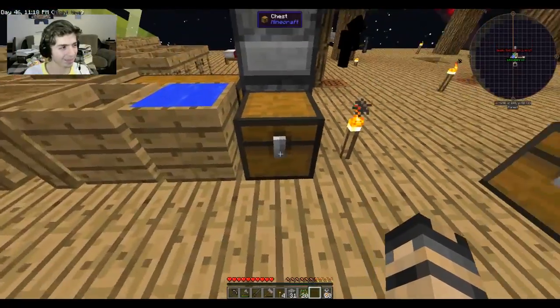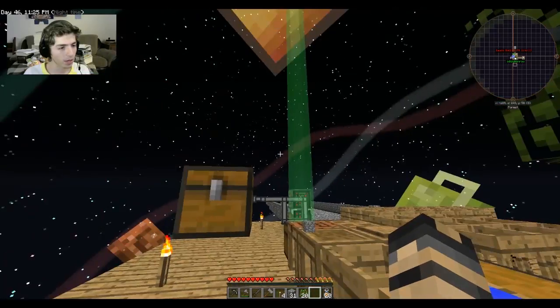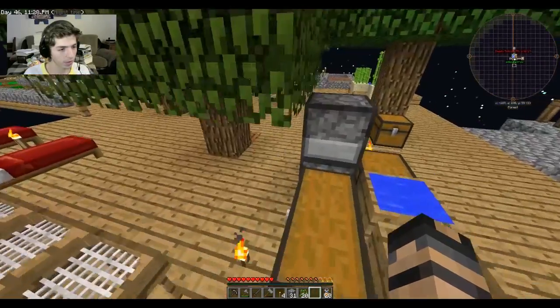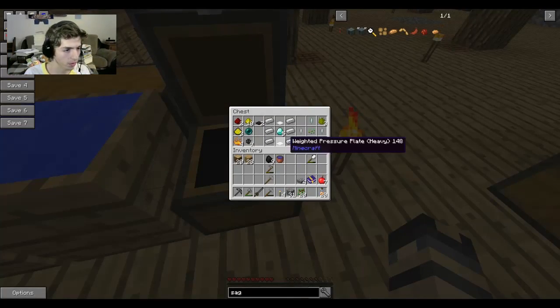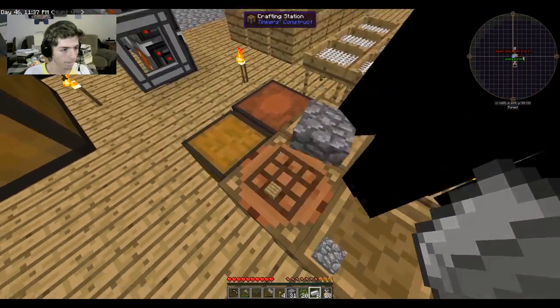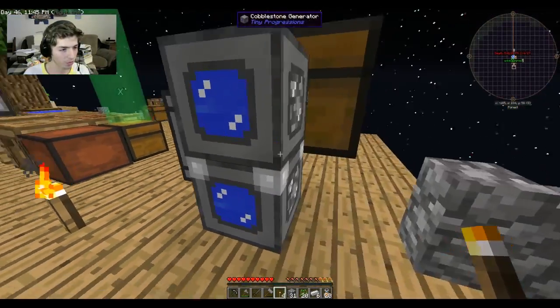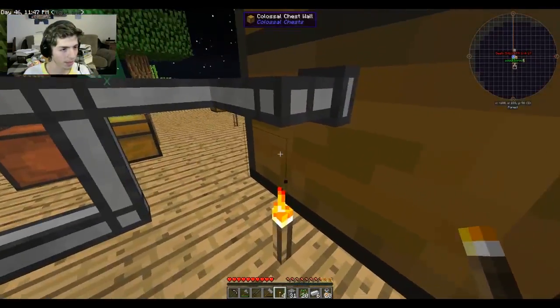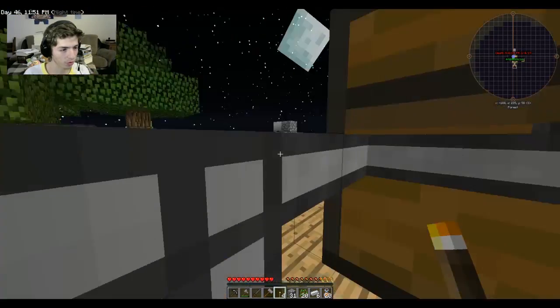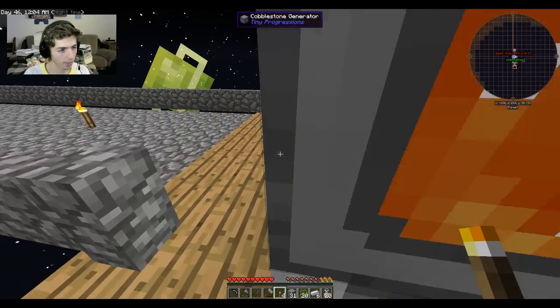I've been doing a lot of work in between episodes and got a whole lot of stuff ready to build. We've got iron and diamonds, and as you can see we have these cobblestone generator blocks — part of the Sky Factory 3 mod pack — connected to our colossal chest. It auto-filters through transfer pipes and it's about half full with cobblestone, so I think we're good on that.